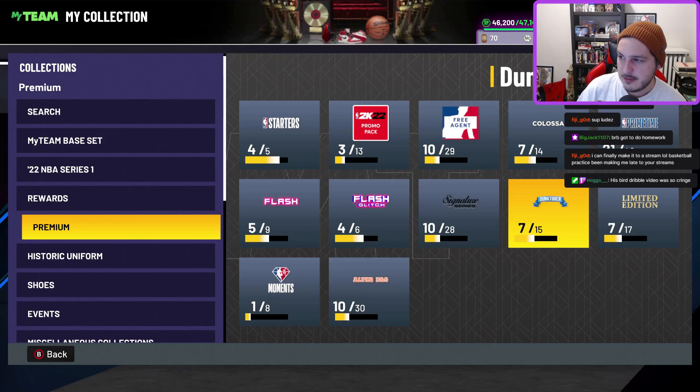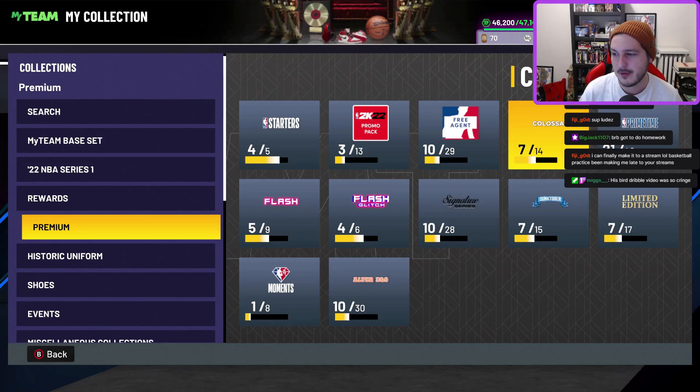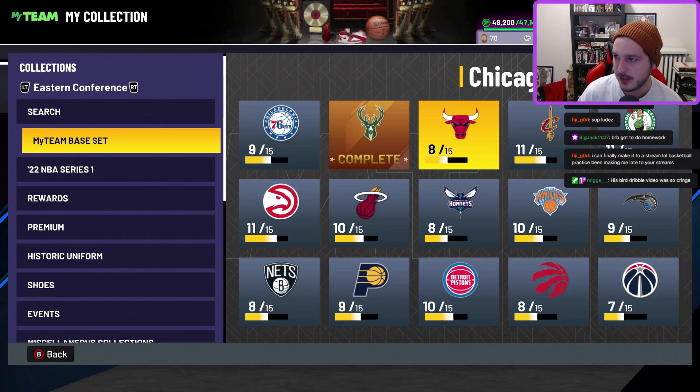We're also getting a few other cards: Ha Sung Jin, Eric Snow — who could be a glitch card. Glitched Eric Snow looks really tight and I'd be super stoked for him. And Glenn Rice is also in the mix — I don't really know what to expect from Glenn Rice, honestly.